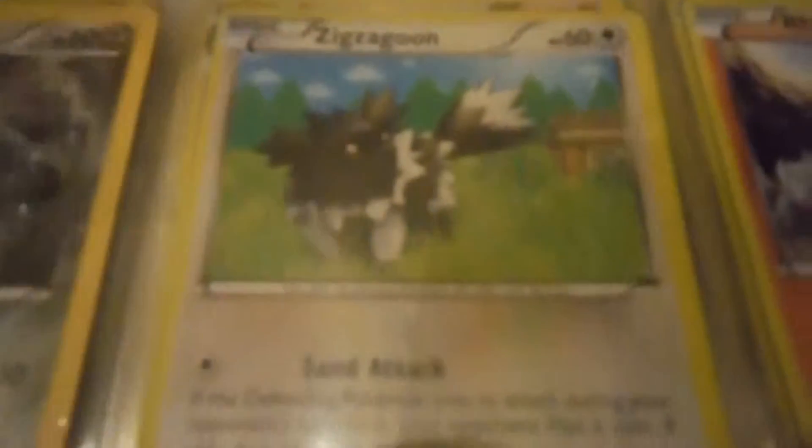Here are some new ones. There's a trainer one — Forest of Giant Plants — Goomy, Bunnelby, Relicanth, and Golett, which is pretty cool. Beldum, Zigzagoon — which is black, it's not supposed to be brown — a Rhyhorn, and a Solrock.